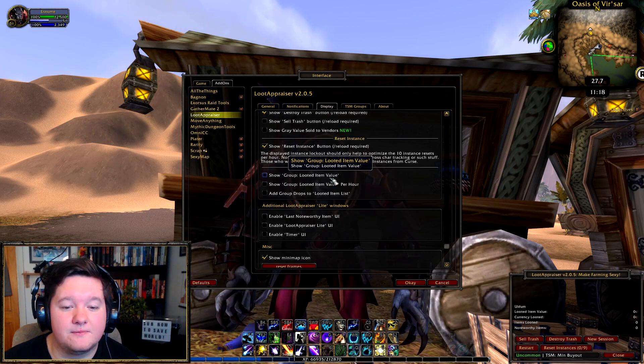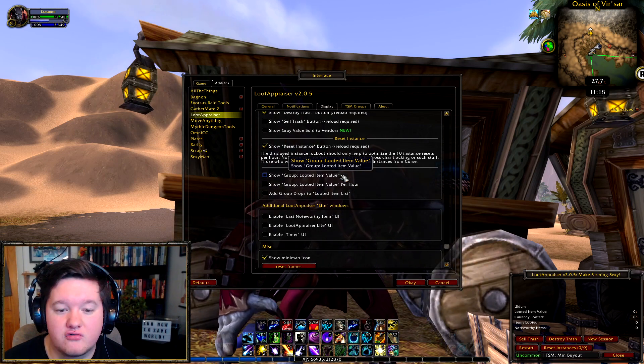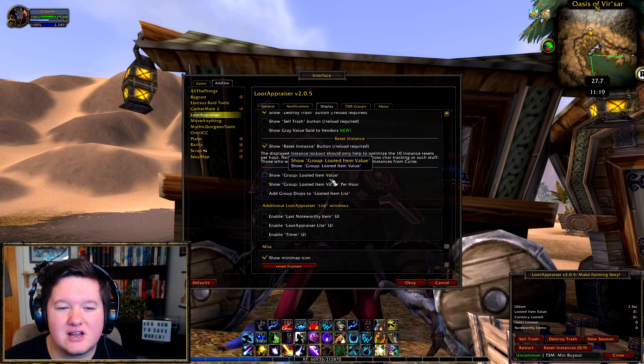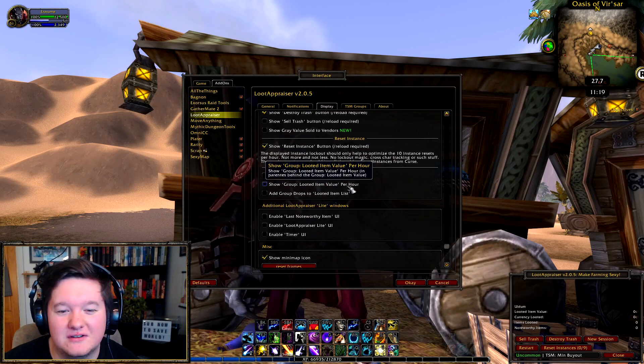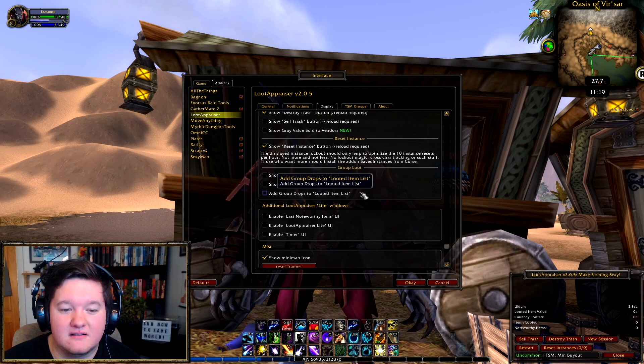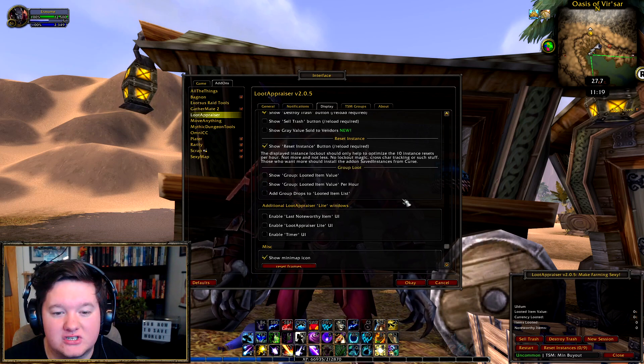Show group looted item value is basically for when you're doing a gold farm within a group — say something like the Isle of Thunder farm. You can know exactly when someone's looted a big item that's worth a lot of gold. It's really helpful for group transmog farms, and if you're on Discord with someone you can discuss it really quickly.